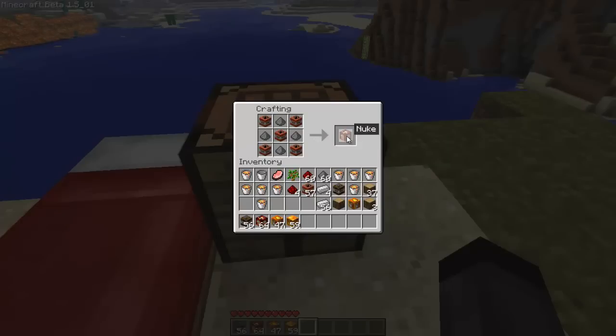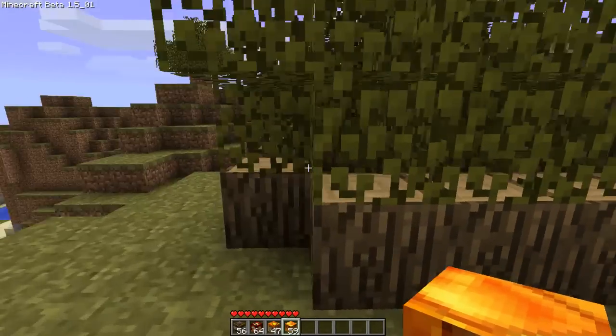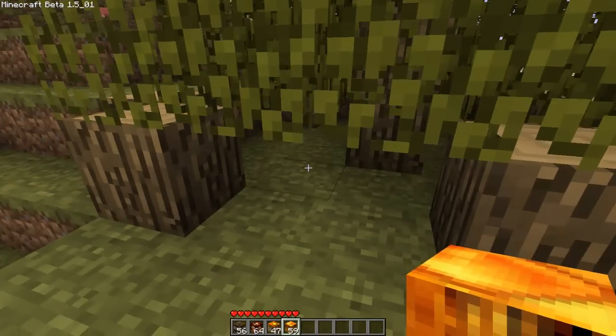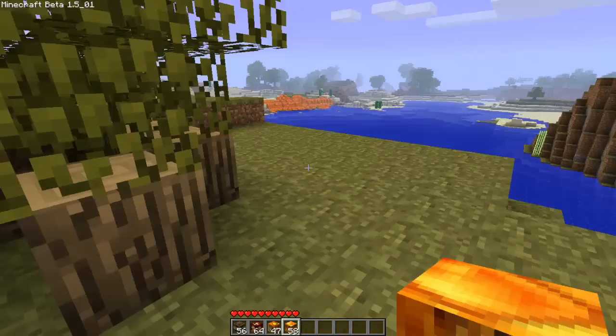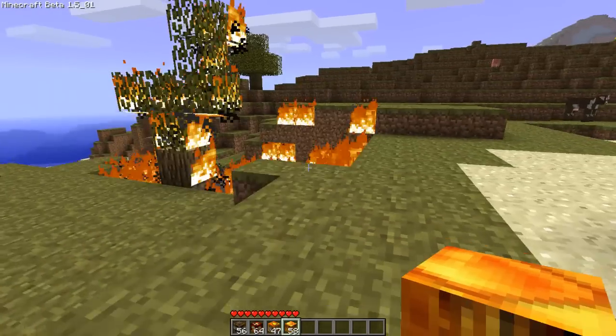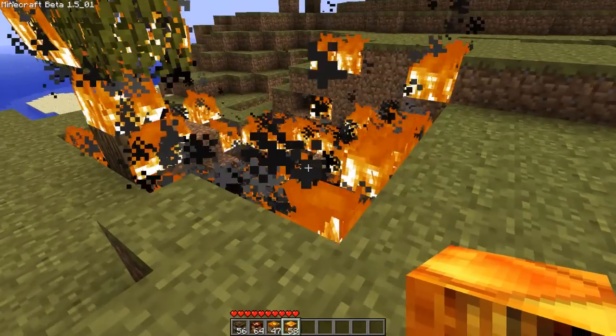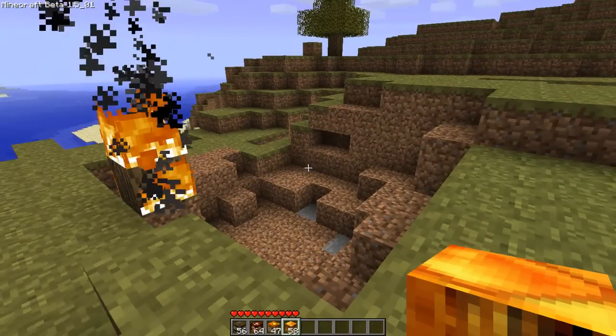So now I'm going to demonstrate each block for you. First of all I'm going to go ahead and do the firebomb. I've got a tree here and I'm going to go ahead and set it on fire. I've made a little thing I can drop it in the middle here. I'll drop that and run. And as you can see that blows up and basically sets the tree on fire and blows a big hole. I like that one a lot.